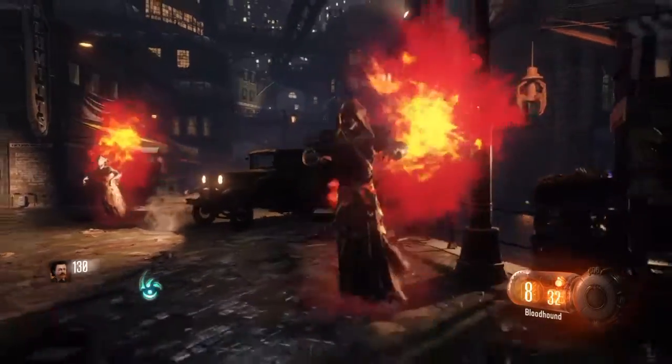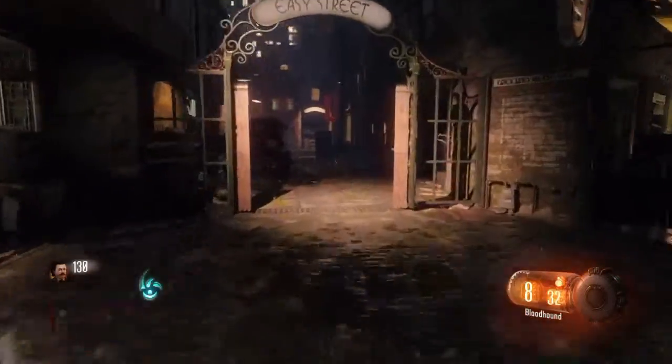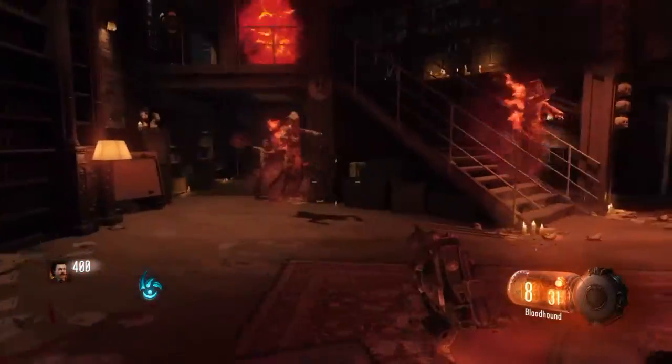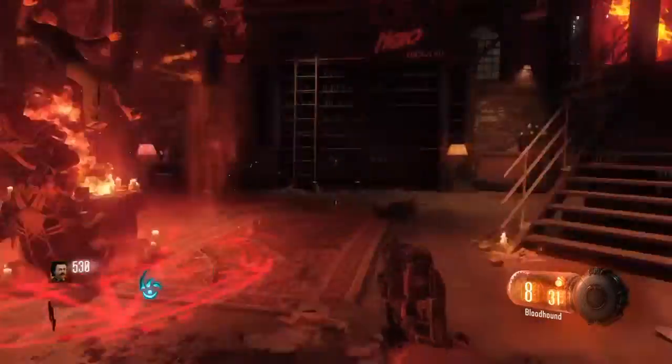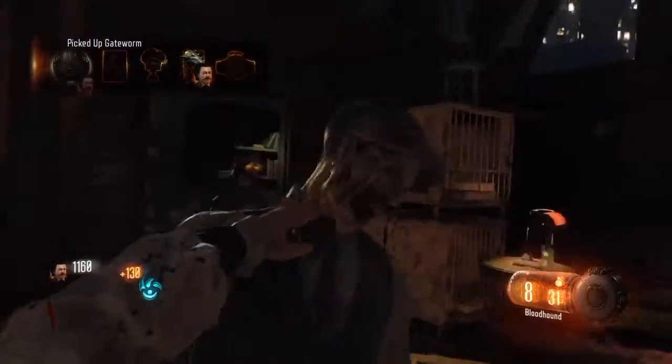Once you've picked this up, two gatekeepers will spawn every time you pick it up, but it's only round one so there's only one knight, so it's pretty easy. I'm going to spin up the ritual very quickly. You have to survive for a few seconds with these demon things chasing after you. You'll hear a scream when it's nearly finished, then everything will go blue and you'll be able to pick up the first gate worm.